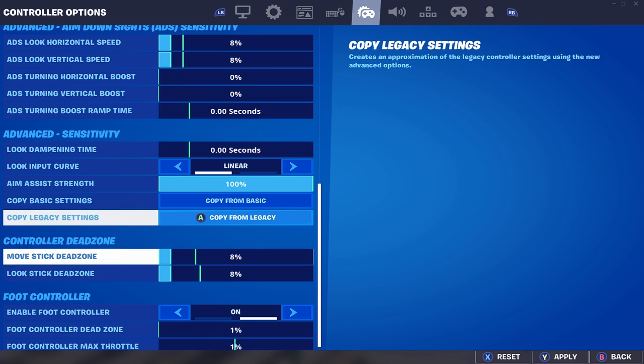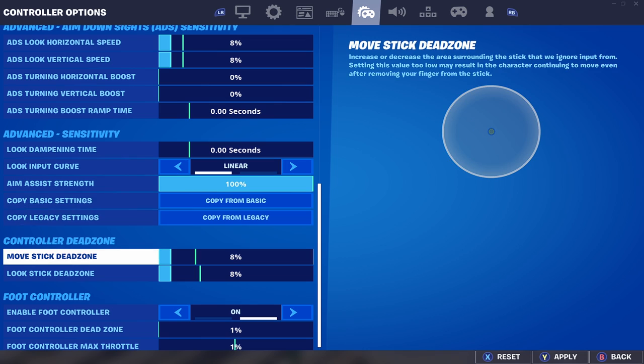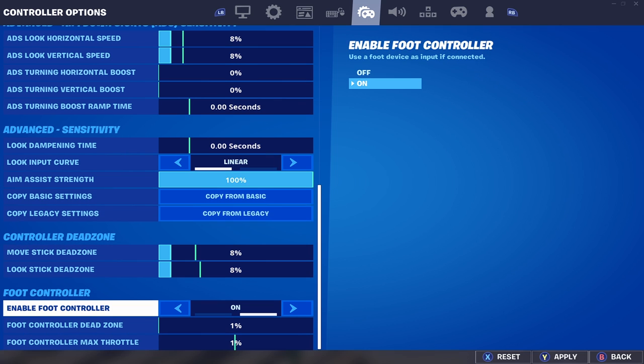Scroll all the way down and make sure you're on linear, because linear helps out with your movement and editing. If you're on expo, just get off that.